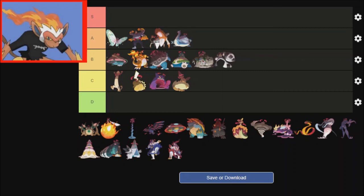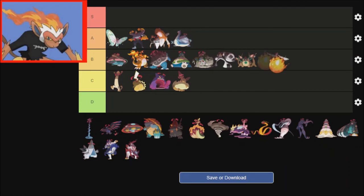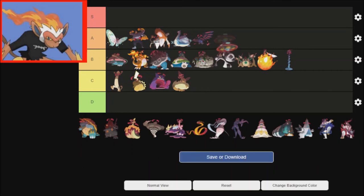Rillaboom's design is a bit on the nose — hey, I'm a drummer. And Cinderace — actually, I'm going to put all three Galar starters there. I think that's fair, because they're in the same tier as the Kanto starters, in my opinion. Corviknight — I already like Corviknight as a Mon, and the fact that it's got like little drones flying around is amazing as well.